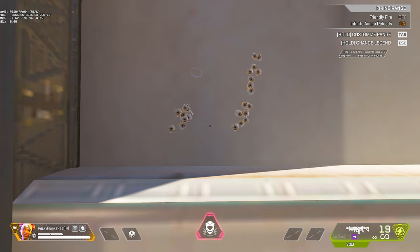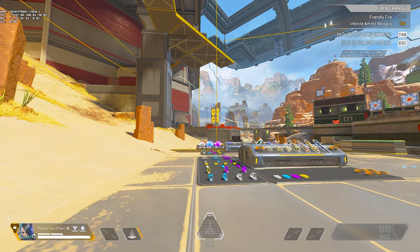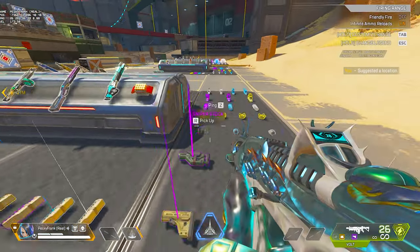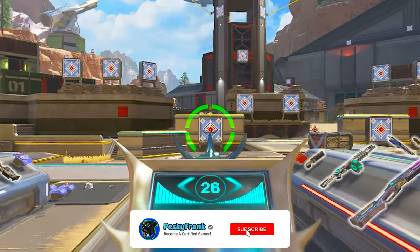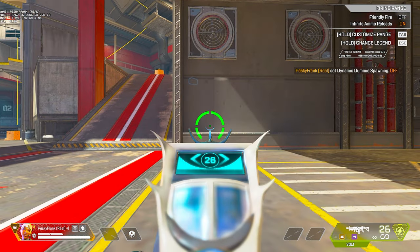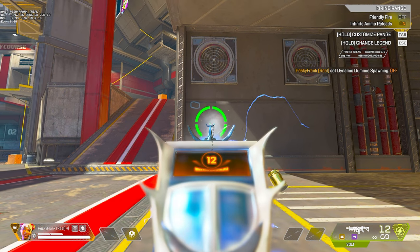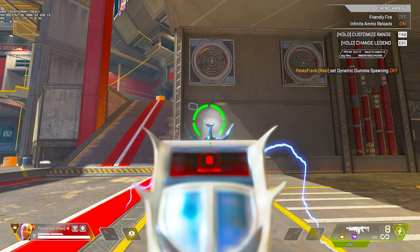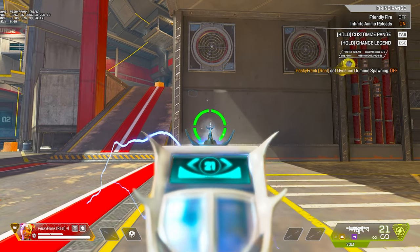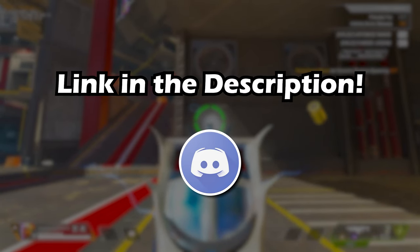Before moving on, make sure you're consistently getting a tight group with the first shape. Then we're going to come back to the main area of the range and shoot the entire gold mag into the blue target from about 25 meters away. This exercise works on your ability to react to your crosshair's position. Listen to the click track: the first click is when you start shooting, the second click is when the recoil pattern moves to the left, the third click is when the pattern goes back to the right, and the final click is when it moves back to the left — essentially each click is when you need to change directions. If you want to download a one-minute loop of the click track, join my Discord server.